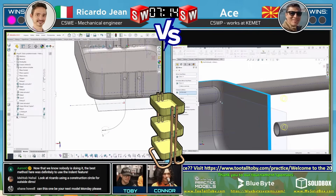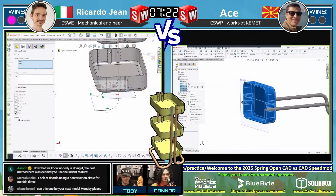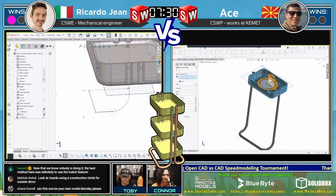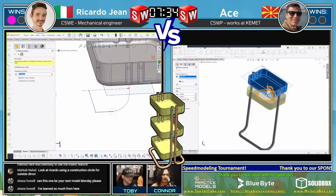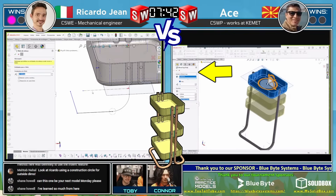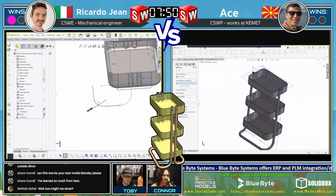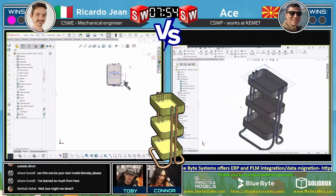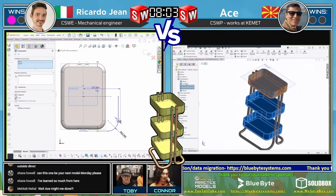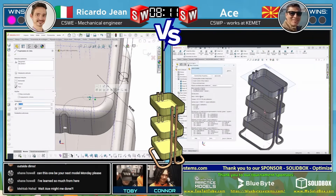It looks like Ricardo Jean is hitting a little bit of a snagging point when it comes to creating the tubes. He really came into this thing with a plan, and after establishing that plan he's executing — able to create the tubes and create those shelves pretty quickly using the tubes as a reference. Interestingly, both runners decided to pattern that body using move copy body rather than linear pattern. I would have done it with linear pattern and selected the option to pattern bodies, but both runners did it with move copy body — just goes to show there are a lot of different ways to do things in 3D CAD.